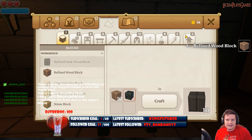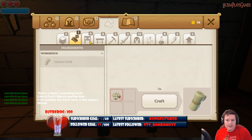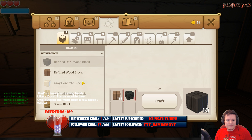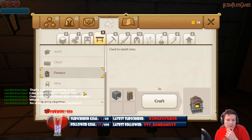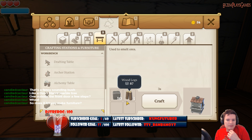I like how that three-block-wide structure just turned into just one block. Can we upgrade this? How do we upgrade this to a second workbench? Wood logs and copper ore. I haven't seen any copper ore yet — even in the mine I don't think I saw something that was a copper ore. So what's this? Five just means five different things that I can make.